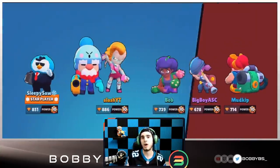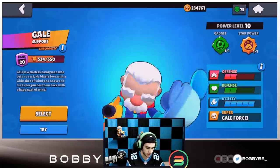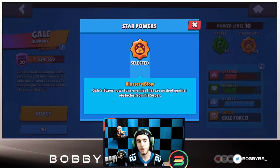I'm gonna give you guys some information on Gale in hot zone. Gale's gadget drops a jump pad underfoot - whichever way you're facing is the direction the pad launches. You can only have one down at a time; if you drop another, the first one disappears. Any pause in the game, like a goal scored in brawl ball, also removes the pad. The star power we know of: Gale's super stuns enemies pushed back against obstacles and hit a wall.